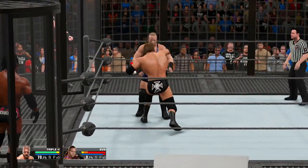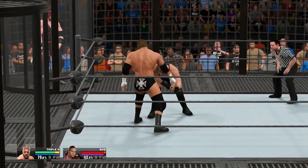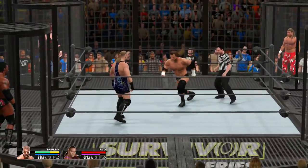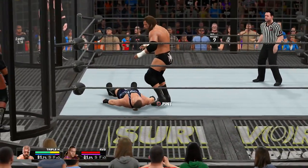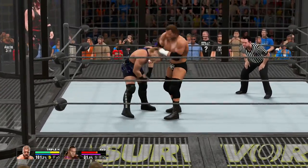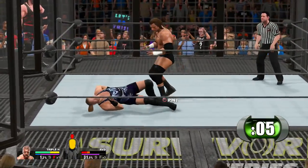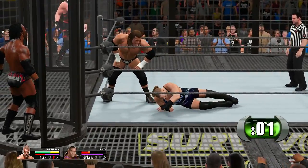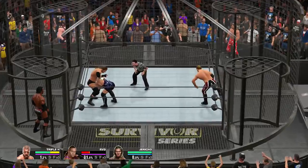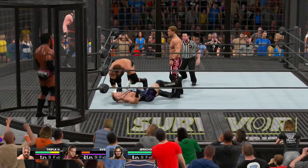All we have to do is last until Shawn Michaels gets in. As soon as he gets in, you take control over him, and Triple H will be controlled by the AI at that point. For now, we're controlling Triple H, and I'm just going to keep attacking Rob Van Dam. Try and damage him as much as possible before Chris Jericho gets inside the match. They will enter the ring in the same order as the actual event. Next up is Chris Jericho, then Booker T, then Kane, and lastly Shawn Michaels will be the last participant.